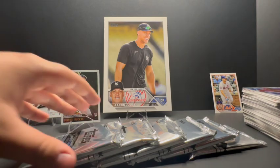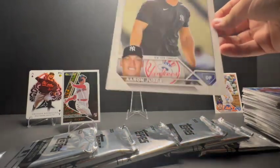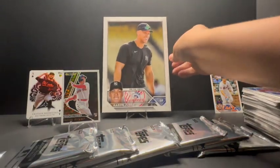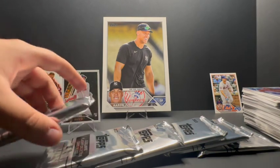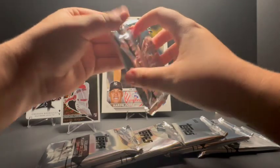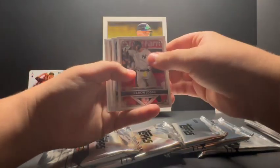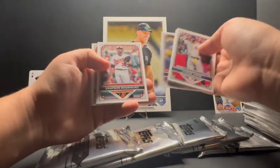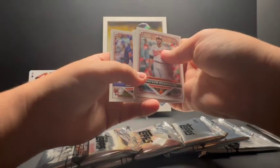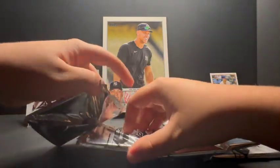Back now — we've determined that I won. I have my three packs plus the three packs from him. While we were gone we also found out that the oversized Judge card and the oversized Ohtani card are both short prints, which is part of the Flagship Collection box. Getting started on the exclusive packs. Rafael Martínez — he's one of the better rookies in Baltimore, so that's a good card.